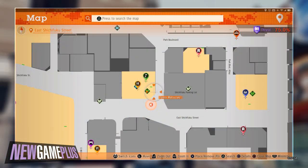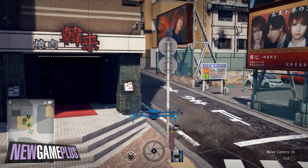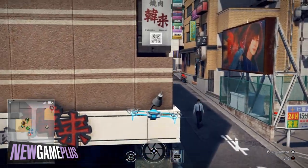For the third code, zip on over to Kanrai and pay close attention to the vertically set shopfront signs hanging off the right-hand side of the building. The code should be on the vertical sign closest to the ground.